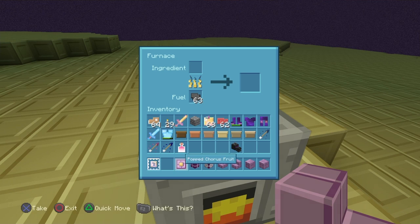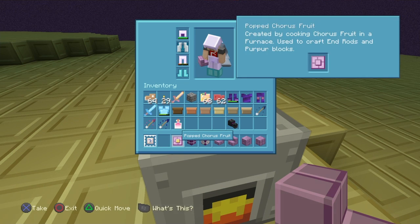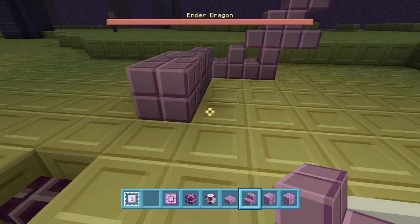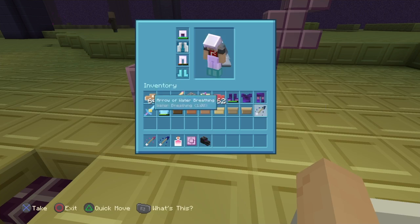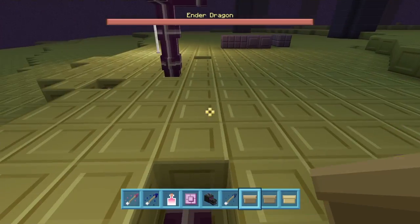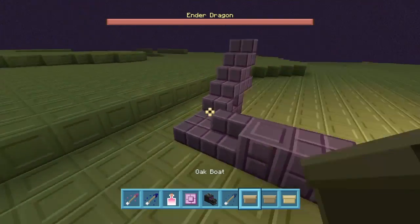Chorus fruit can be used to craft end rods, which I'll show you later. Now, before I get to that, I want to show you the spruce boat. There are different boats now — you can craft them differently.